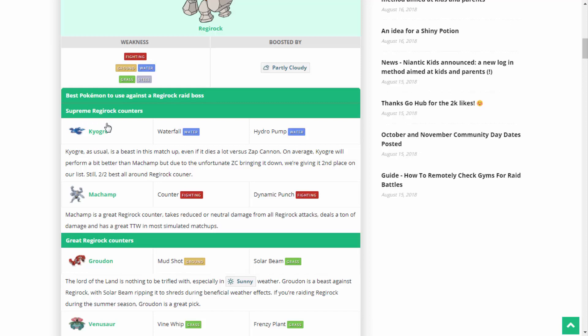The supreme counters to Regirock would be Kyogre and Machamp. Kyogre is without a shadow of a doubt one of the absolute best Pokémon in Pokémon GO — easily one of the top five ever. And Machamp being on par with Kyogre just goes to show how amazing it is. It's recommended everywhere — not only is it a great generalist attacker, but it is also perhaps the best Fighting-type Pokémon there is. Counter and Dynamic Punch have such an amazing DPS combination, and Fighting covers a lot of Pokémon weaknesses including Normal, Dark, Rock, Steel, and Ice.